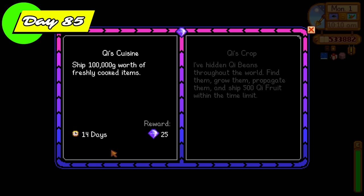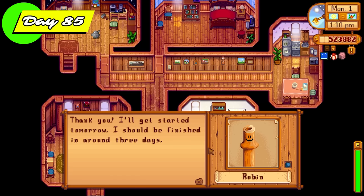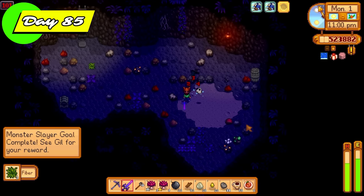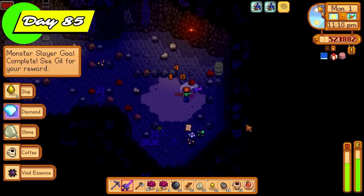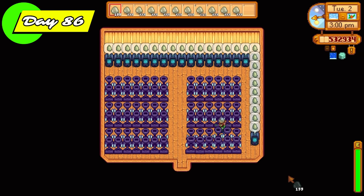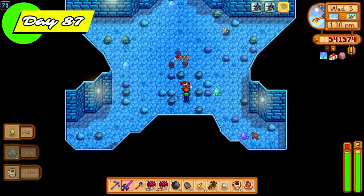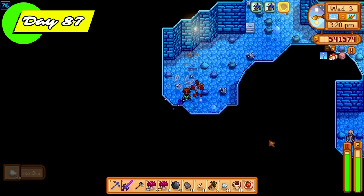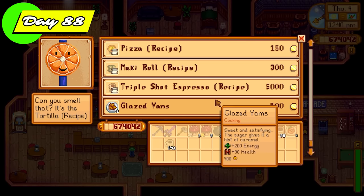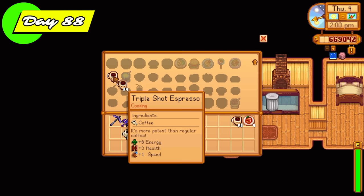Back down into the mines on day 83, looking for more shadow shamans and shadow brutes — all on the menu. They were also dropping really good items — just got a prismatic shard off one, which was super rare and super nice. Look at all these slime eggs we're getting — we're going to make tons of money. 107 staircases ready to go as well. Almost 140,000 gold made today primarily from selling slime eggs. This time we're going with Qi's Cuisine: ship 100,000 gold worth of freshly cooked items. I also had the hot Java ring so enemies I slayed had a chance to drop coffee or triple shot espressos.